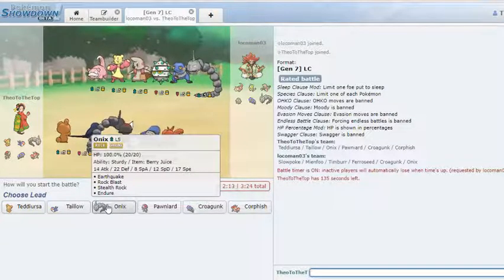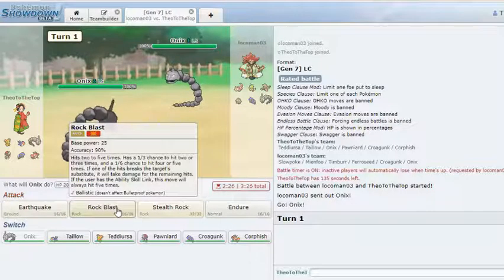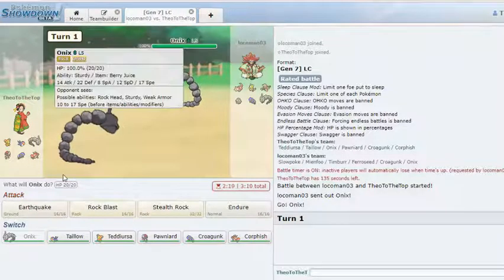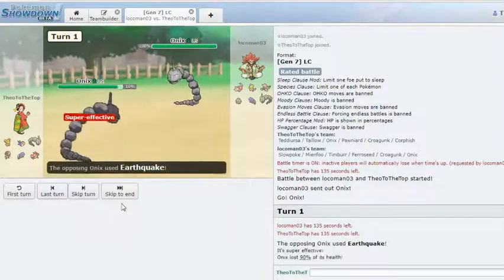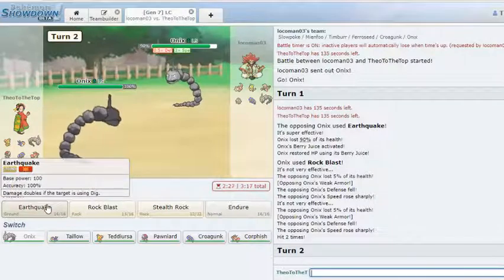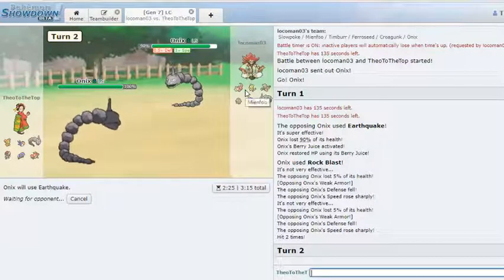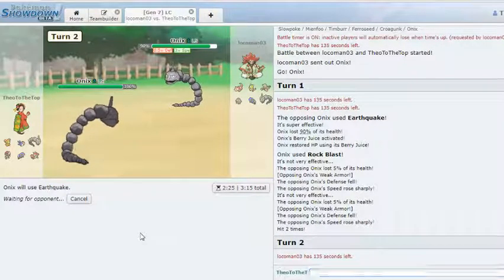I need to get rid of Onix as soon as possible so I can start spamming Brave Birds with my Taillow. I don't think Teddy Ursa is going to get a lot done this game. I'll just lead Onix and try to get rocks up to break a potential sturdy on the opposing Berry Juice Onix. I'm gonna Rock Blast first — if he's Berry Juice then Rock Blast won't activate it, and I can knock it out or finish with Earthquake. He reveals Weak Armor, so I'll go for Earthquake.